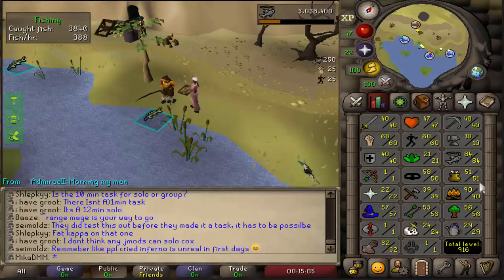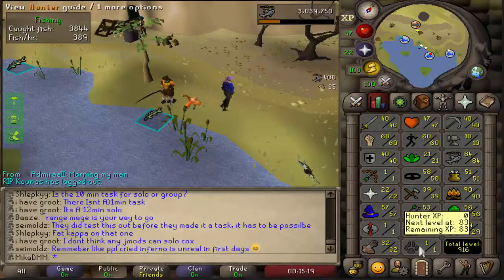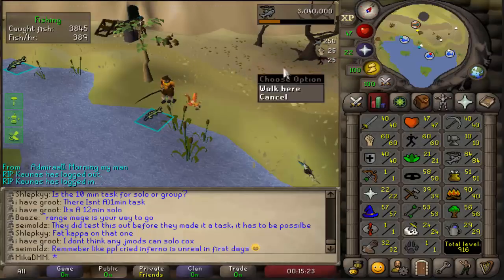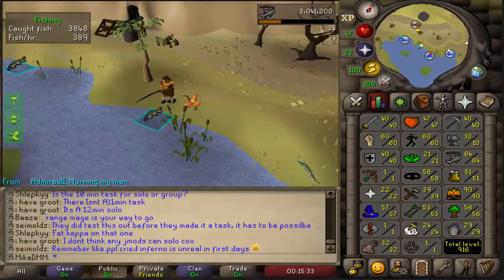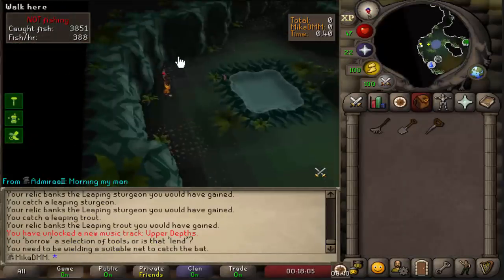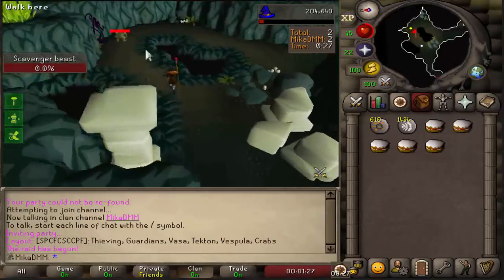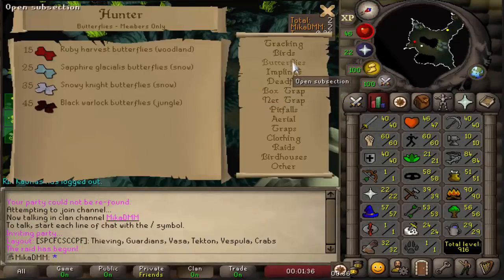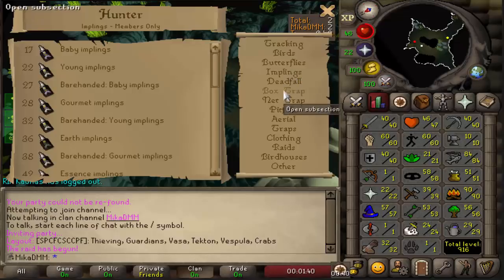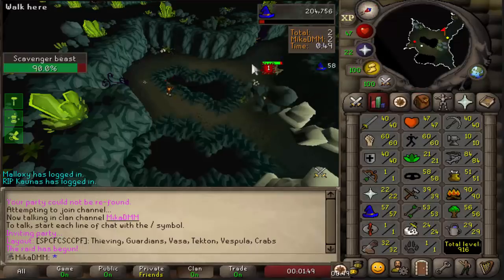The next thing I want to go for, as I said, is going to be firemaking. We're going to go ahead and do that after these feathers and probably get it all the way to 99. Actually, I completely forgot — since we are here, we should train our hunter up in actual raids. But for that I would need to scout them to find the correct room. I don't have the net. What I need to do right now is get a net from the scavengers, and once I do, I can then go ahead and try to find a room with bats and train hunter all the way up to about 19 for now. At 20, I think it's very easy to train. So let's get a net and start training hunter.